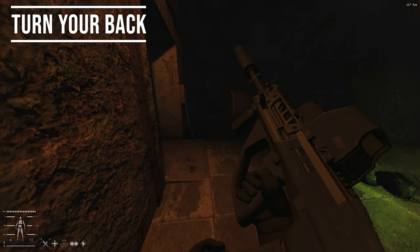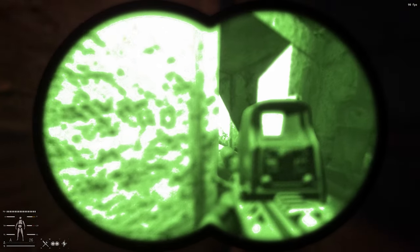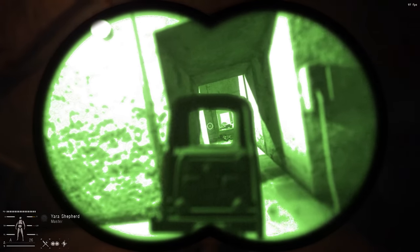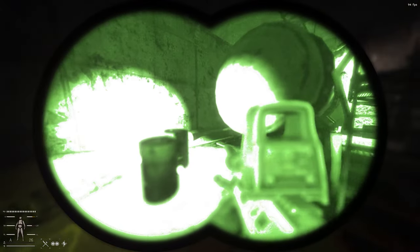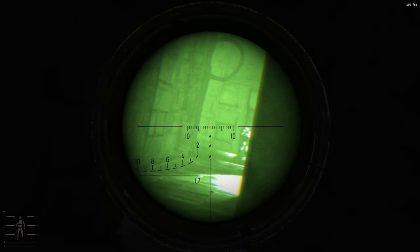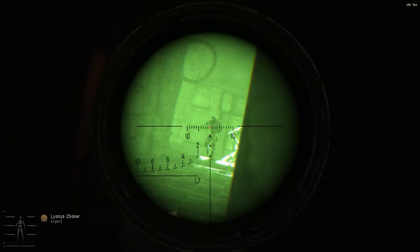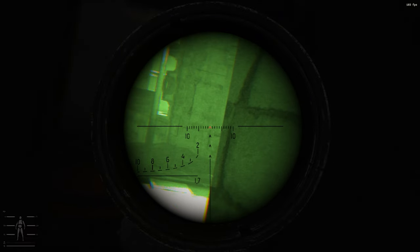A neat trick: when fighting enemies who take cover and wait for you to put yourself in a dangerous situation to go get them, quickly turn your back for a couple of seconds. It's like the AI can see through walls — they see you turning your back and they'll get out of cover and try to kill you from behind. That's when you just turn back and kill them. This helps a lot when enemies won't leave cover and going to get them would put you in danger.